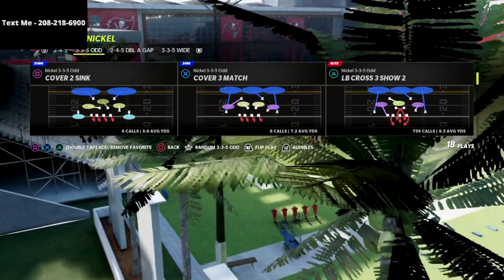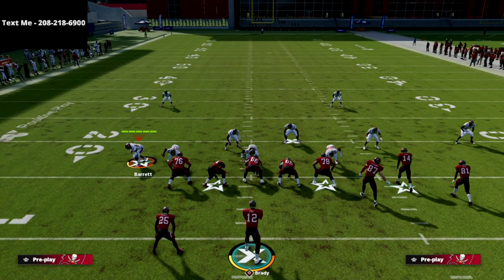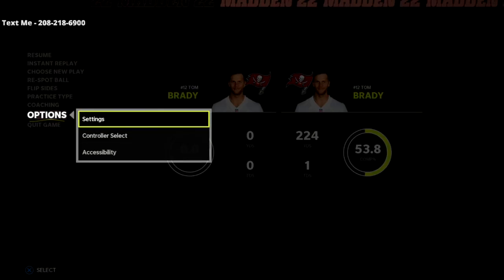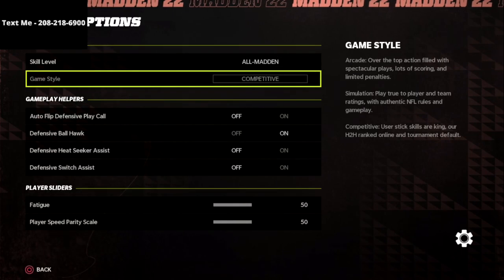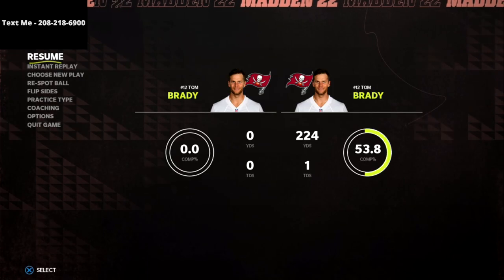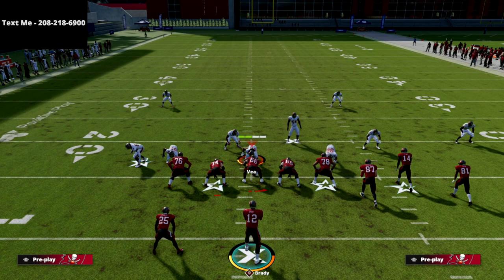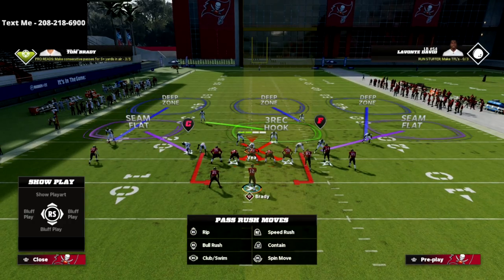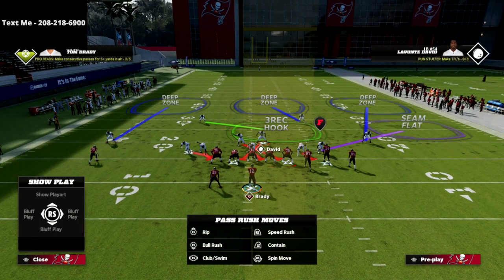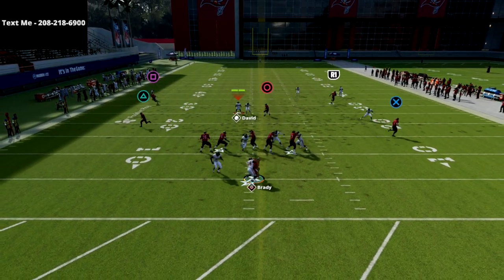For LB Cross 3 Show 2, first thing — turn auto flip off. If you're in practice mode, go into Settings, then Game Options and turn it off. If you're in Play Now or a real game, turn it off through your coaching adjustments. You want the pressure to come off the left edge. All we're going to do is spread our defensive line, crash the defensive line down, and then user this guy right here.